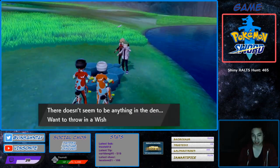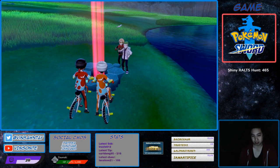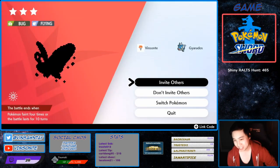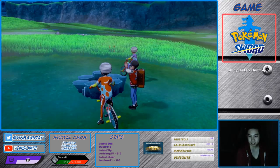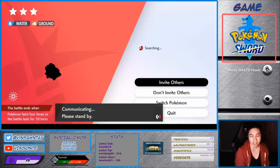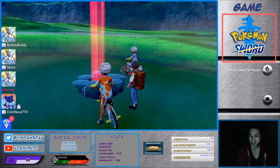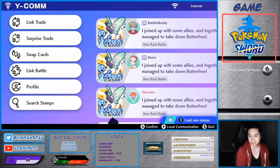I'm just going to throw a Wishing Piece. Check what it is - Gigantamax Butterfree. That's an event Pokémon. We'll come back afterwards. Another Wishing Piece in here. Hopefully it's not an event Pokémon. At this time you can make sure you're offline - connect off the internet.